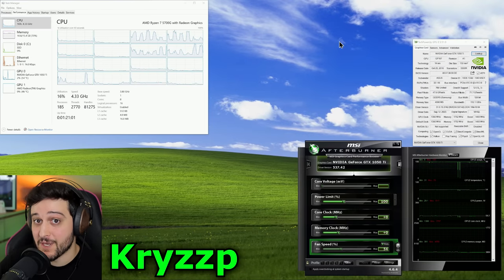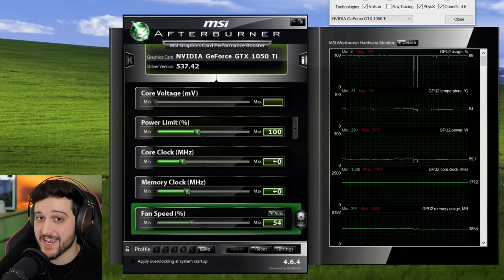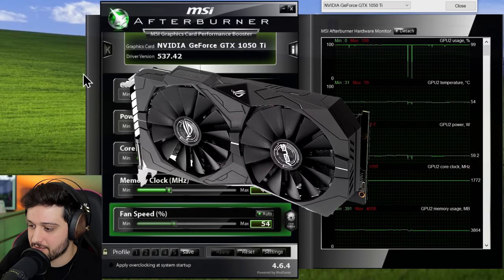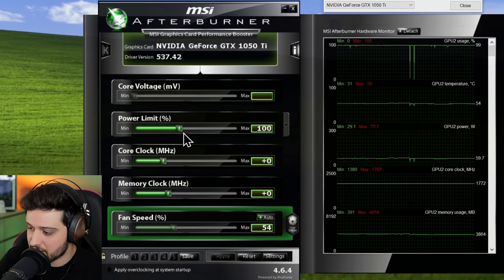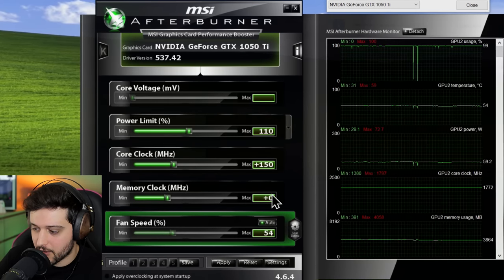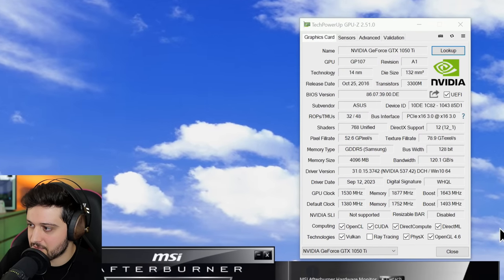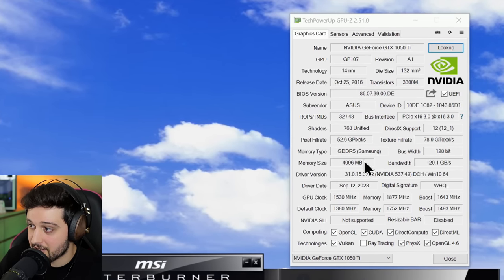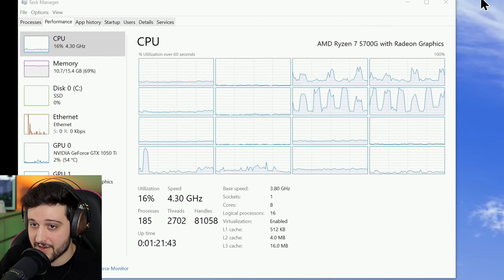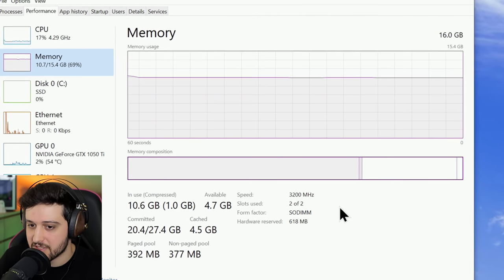Hello guys, Chris here, welcome back to another video. In this one I'm gonna be testing a GeForce GTX 1050 Ti in Assassin's Creed Mirage. This is the Asus ROG Strix version of the card. We are running it with the latest Nvidia drivers and I will actually overclock it a little bit — plus 150 MHz on the core clock and plus 250 MHz on the memory clock. It has 4GB of GDDR5 and it released in 2016, and we're pairing it with a Ryzen 7 5700G and 16GB of RAM at 3200 MHz in dual channel.